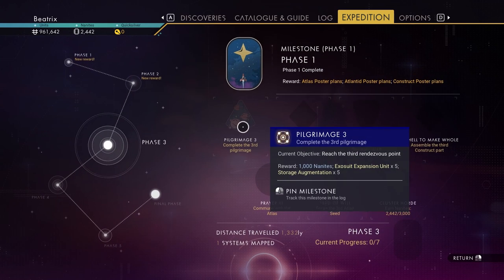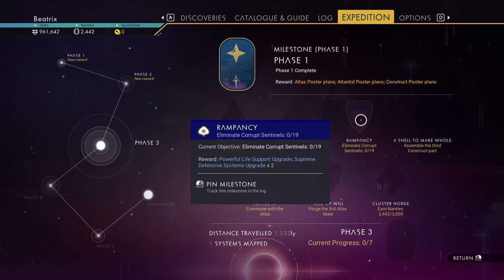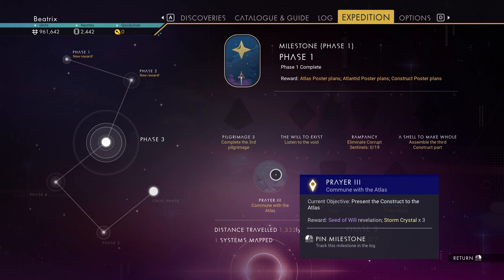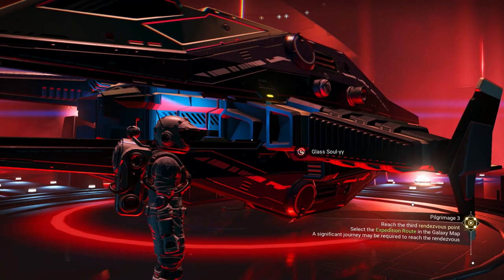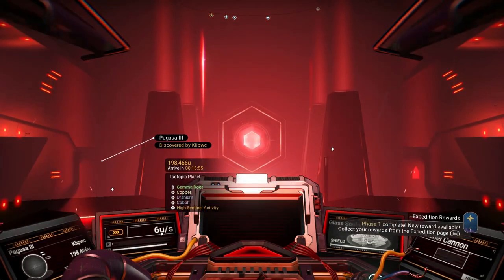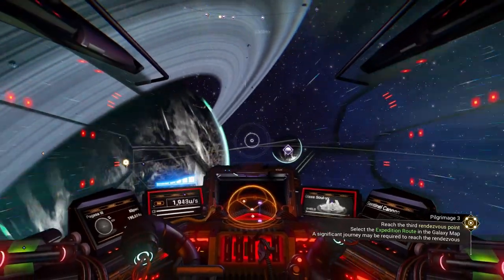Complete third pilgrimage — we can do that. Listen to the Void. Blueprints. And this is what I'm worried about: kill Sentinels, because I have a crappy multi-tool. And recover plants. Build it. Get the seed. And earn nanites. I think we will be okay. I know it says collect rewards, but I want to save all of them and collect them all at once.